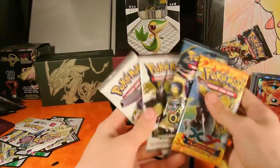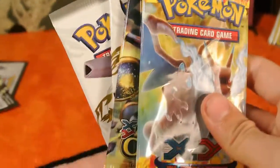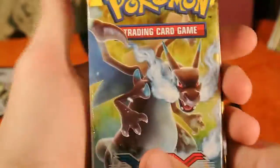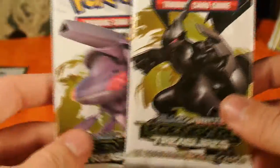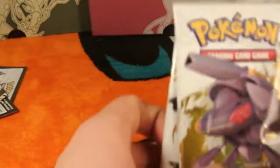So today we have a Mega Charizard X, we have a Kyurem Unbound, we have a Zekrom, and I still don't know this card, but we're going to open Legendary Treasure's last, as usual. I'm going to start off with Ancient Origins, because I can't wait.